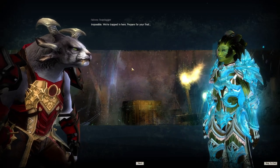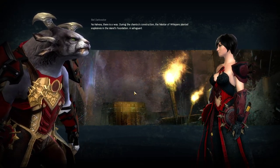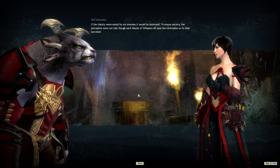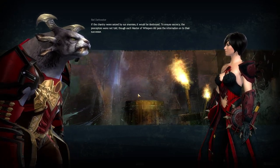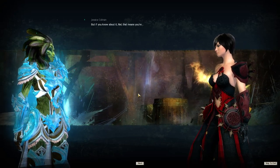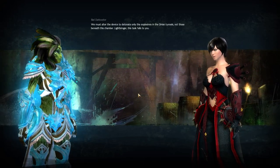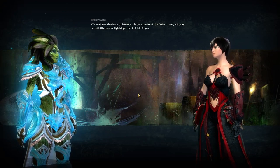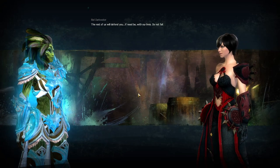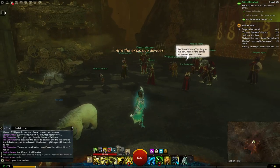'Impossible — we're trapped in here!' 'No, there IS a way out. During the Chantry's construction, the Master of Whispers planted explosives in the island's foundation — a safeguard if the Chantry were seized by enemies. It would be destroyed to ensure secrecy.' So we're gonna blow the place sky high! 'Yes, Light Bringer. We must alter the device to detonate only the explosives in the Risen tunnels, not those beneath this chamber. This task falls to you.'